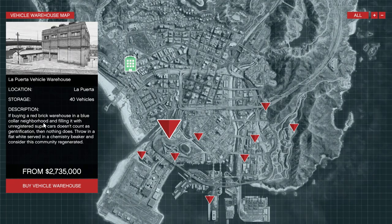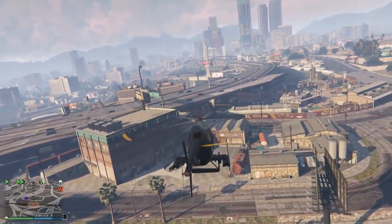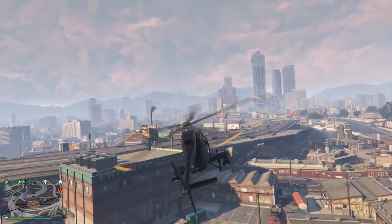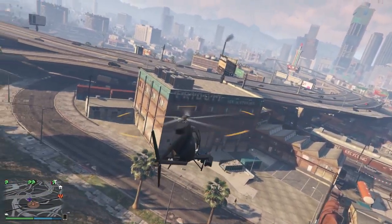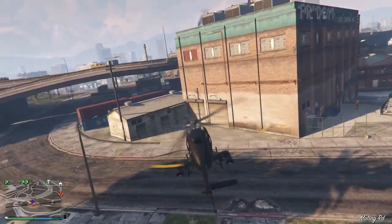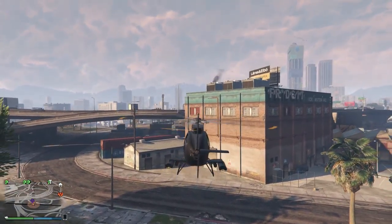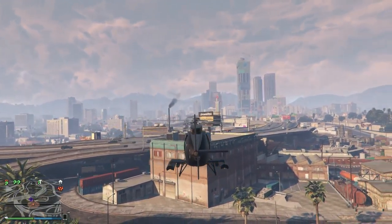Next up we have La Porta Vehicle Warehouse. The description: 'If buying a red brick warehouse in a blue-collar neighborhood and filling it with unregistered supercars doesn't count as gentrification, then nothing does.' This is La Porta with the big 'Frigid Ice and Storage' sign on it. It's the second most expensive at two million seven hundred thirty-five thousand dollars.